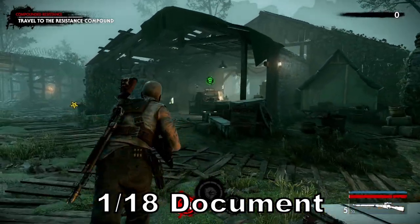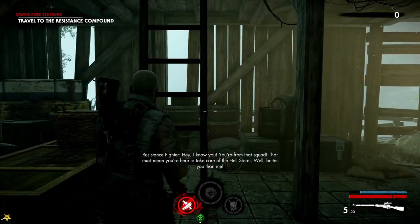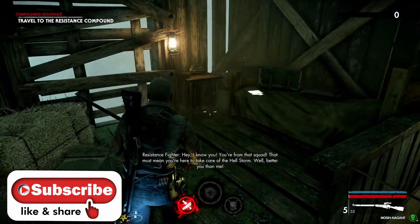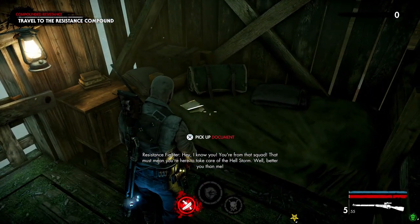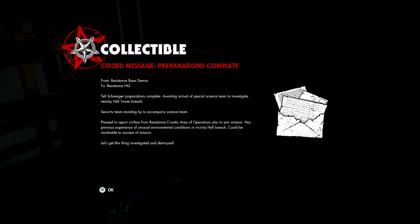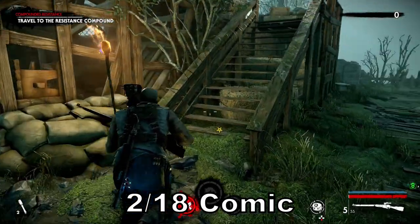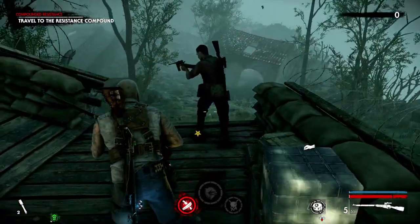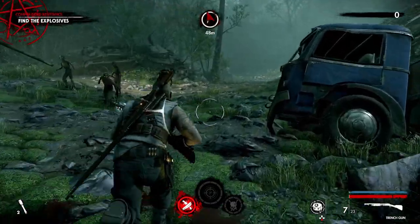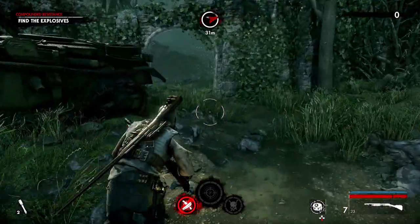Welcome to Zombie Army 4: Dead War. I'm Abyss and in this video I'm going to show you where all the collectibles are for Mission 5: Rotten Coast. Remember to hit that like button and subscribe to help support the channel. I'm going to show you where all the documents, comics, zombie hands, upgrade kits, and heroic actions are in Mission 5: Rotten Coast. In a pinned comment I will have timestamps for the beginning of each chapter. Since there is no map, please check out the top left corner of the screen to see where I'm at in the mission.